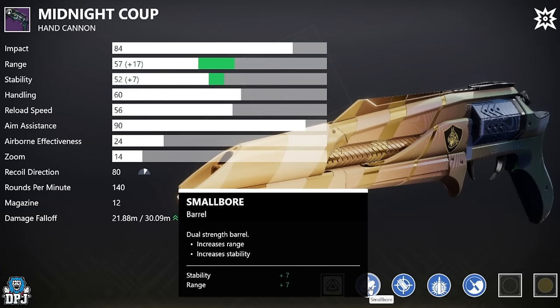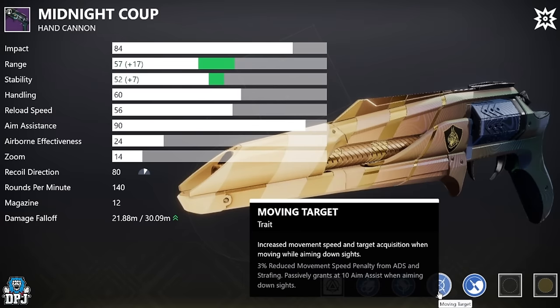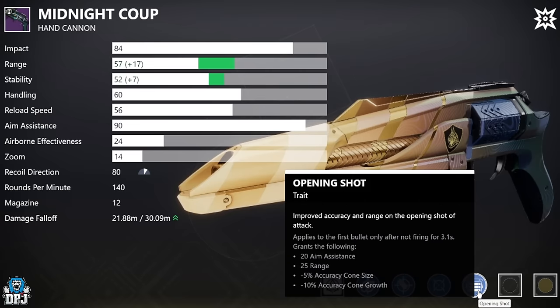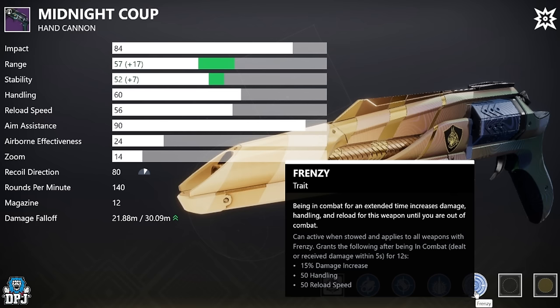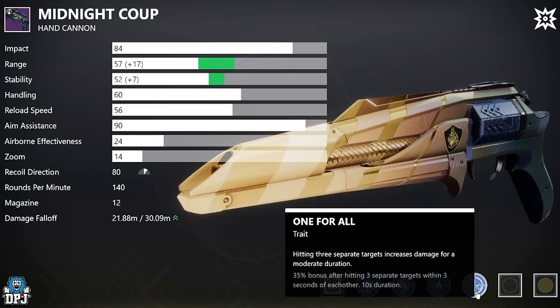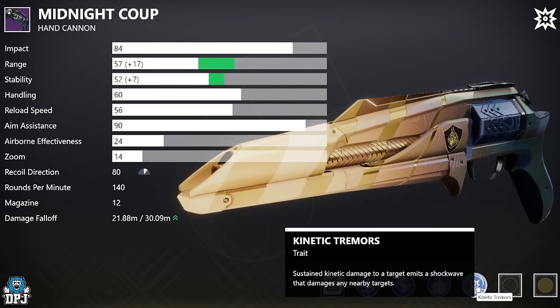Moving on to the Midnight Coup Hand Cannon. For PvP: Smallbore, Accurized Rounds, then Explosive Payload or Moving Target along with Zen Moment or Opening Shot. It's not the most popular hand cannon in PvP — I've barely seen it used. For PvE: Smallbore and Accurized Rounds, then Explosive Payload or Firefly along with Frenzy or Rampage. Firefly and One For All work together amazingly, and Explosive Payload with Kinetic Tremors are also great — there are so many rolls you can chase on this kinetic hand cannon.